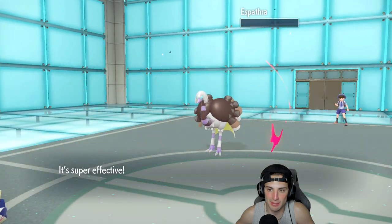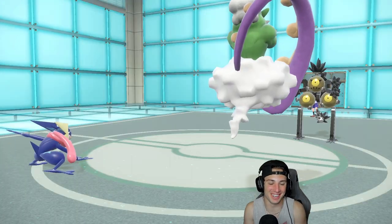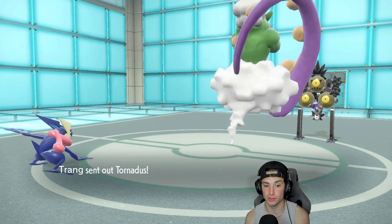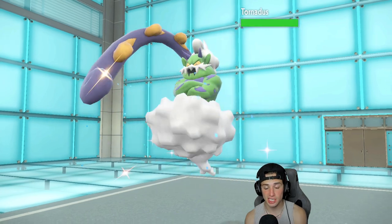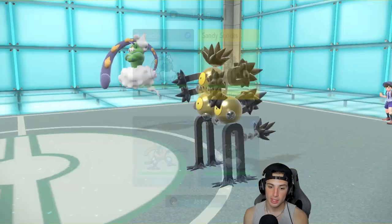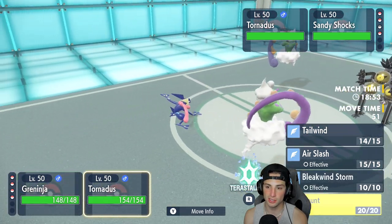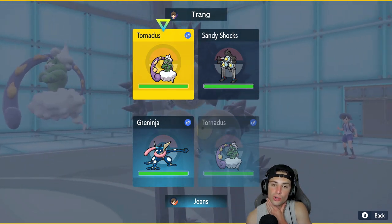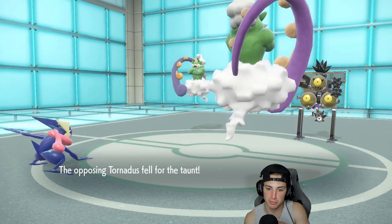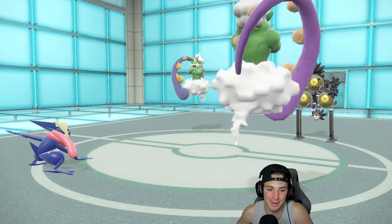Greninja rips up doing big time damage — see you later Espatra! I love it, I love you Greninja! Now I could Terastallize into water if I want to. Tornadus comes out here — I have Sash, I'm not gonna waste my Tera. I'm just gonna Hydro Cannon into Sandy Shocks because chances are he's going after my Greninja. I'm actually going to Taunt Tornadus — my Taunt comes out first because of Prankster and we're in Tailwind so we outspeed. Can't Tailwind — let's go! Hydro Cannon now coming out — we missed, come on!